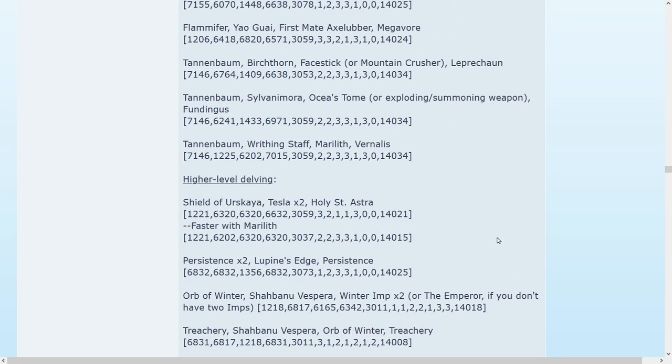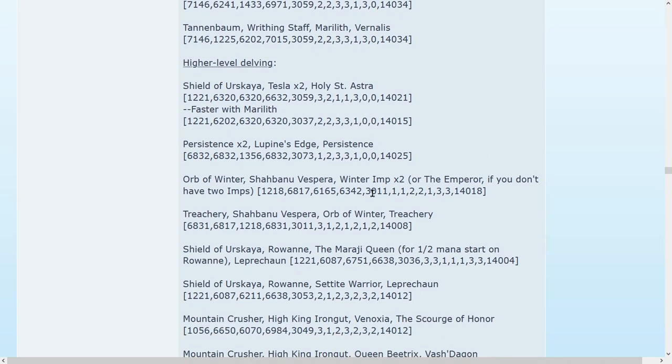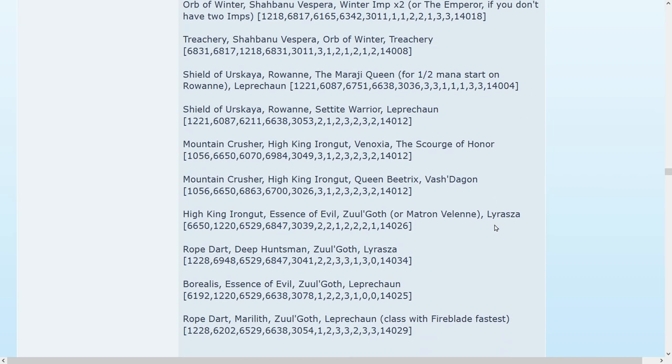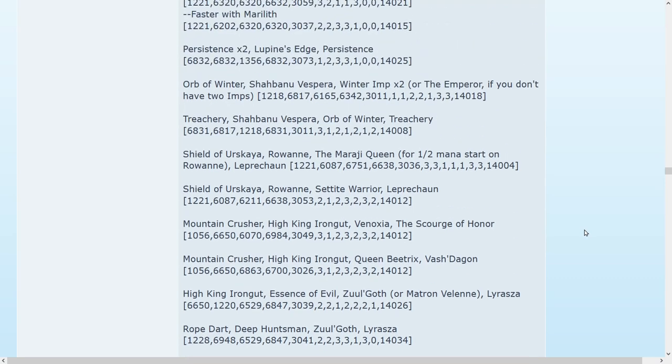Then I've got your high-level delving. Here's the Shield of Verskaya with Tesla, Holy Saint Astra, or with Marilith. I've got a Persistence team here — this is one of your Guild Guardians. I think this is going to be a fantastic team once we have a Wargare class. Shibanu Vespera can be used here. Rowan, of course, is always going to be a good choice. High King Iron Gut and Zulgoth — I've got teams with both on there. So lots of stuff for you to choose from.